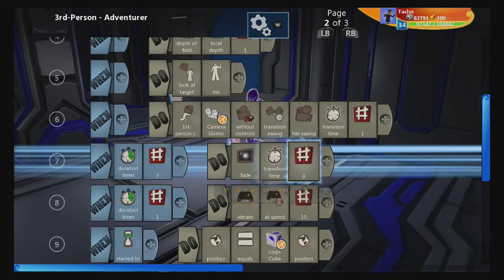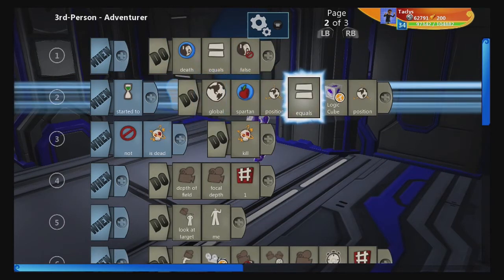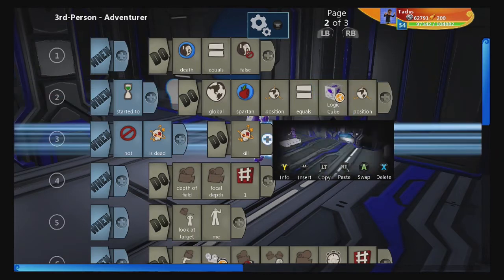Pretty much all this is a way to have a fancier death screen, so you can black out — which I'd recommend doing instantly. That way if you fall off the edge of the world it doesn't look weird, because this is also designed to instantly teleport you to a location. The idea is that instead of falling off the world and getting instantly teleported, it would kill you and then you would respawn somewhere.